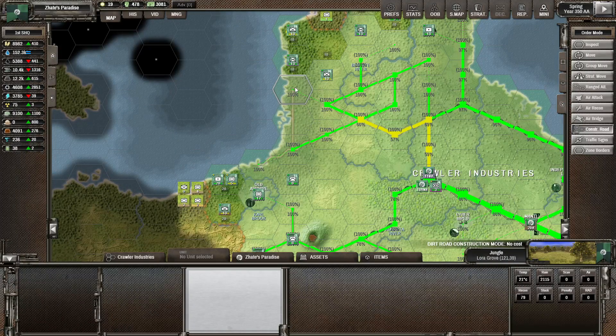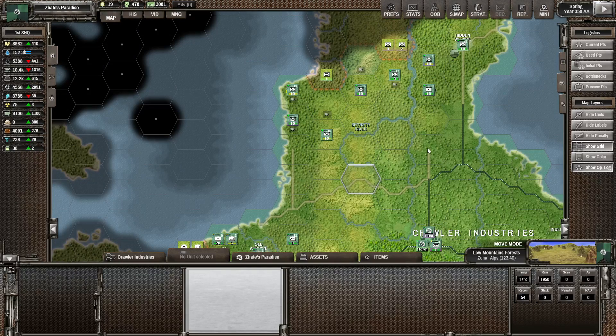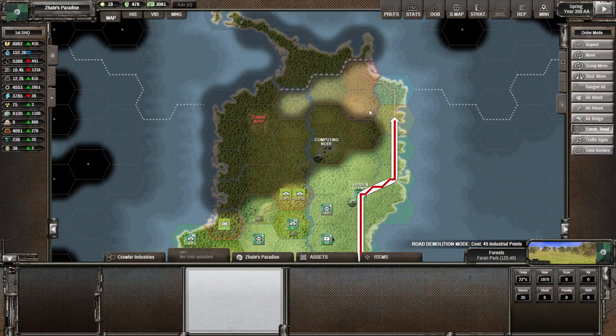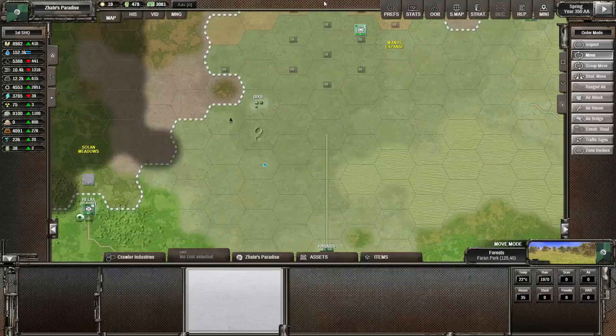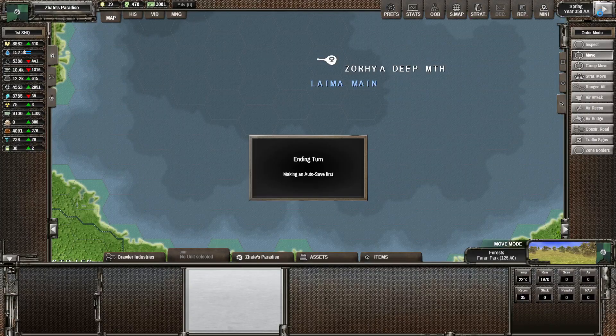We might want to get a little more road going through here - a coastal road. I'm going to get rid of some of this excess road. We'll have a road going along the coast on either side, which should be more than enough. I think that's enough for this round. Let's double check the north area - yes, we did remove the troops there, so we should be fine. Let's go.